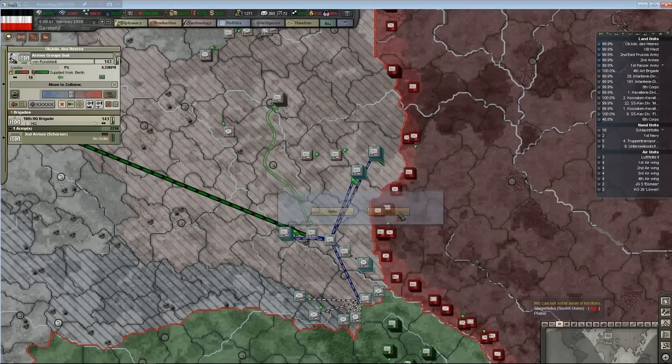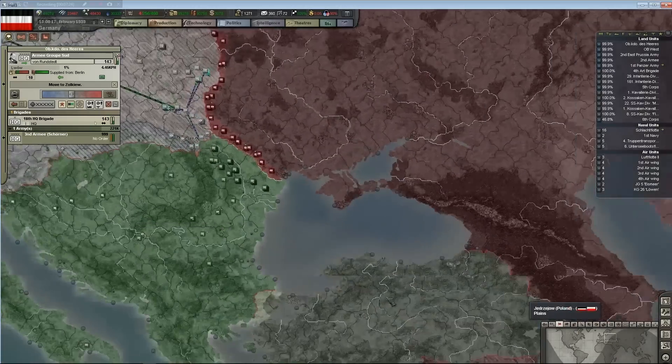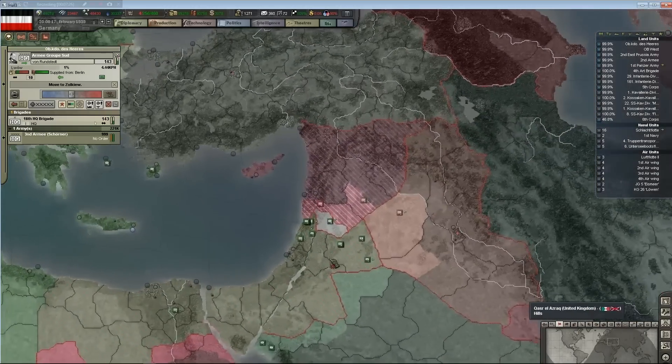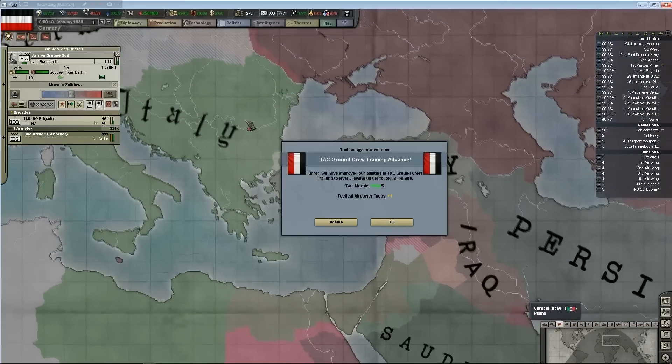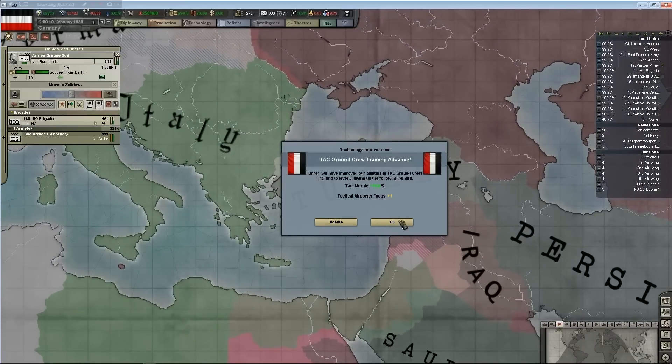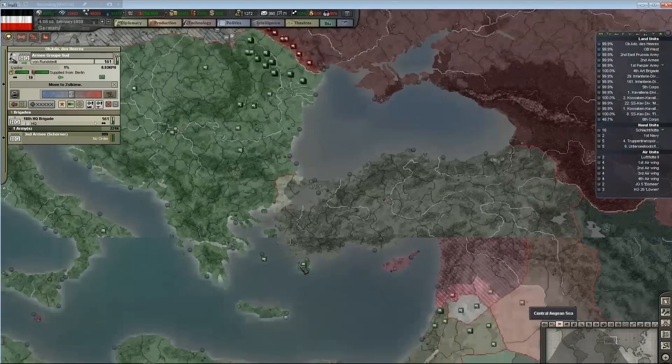We have reclaimed German clay in Syria! Huzzah! Not super concerned about Syrian clay, but for border purposes I guess it looks better. Those stripes make the Middle East look fat — they're even kind of pinstriped.